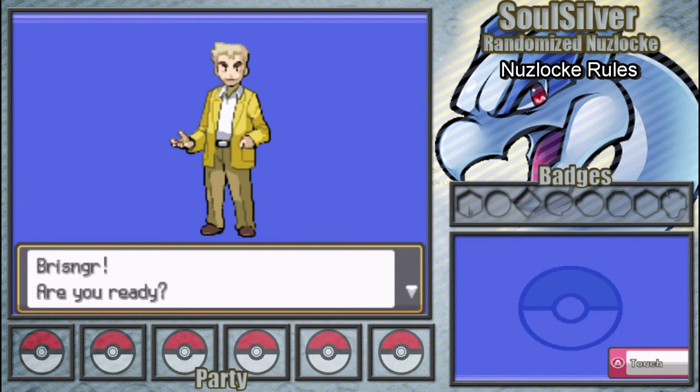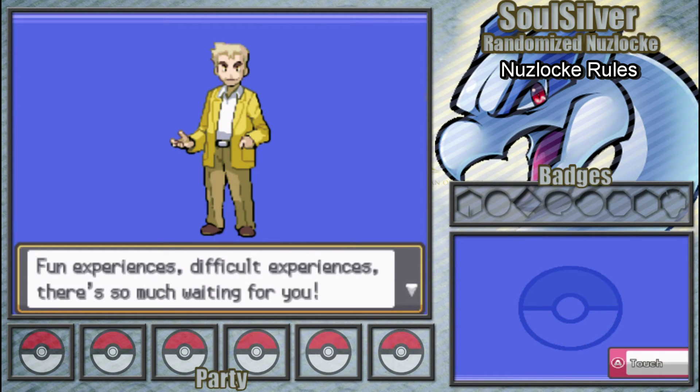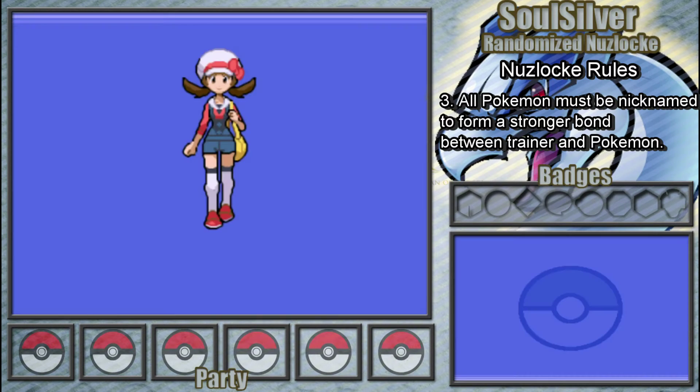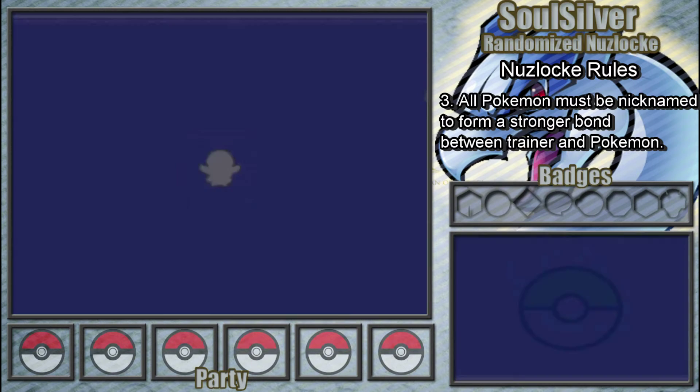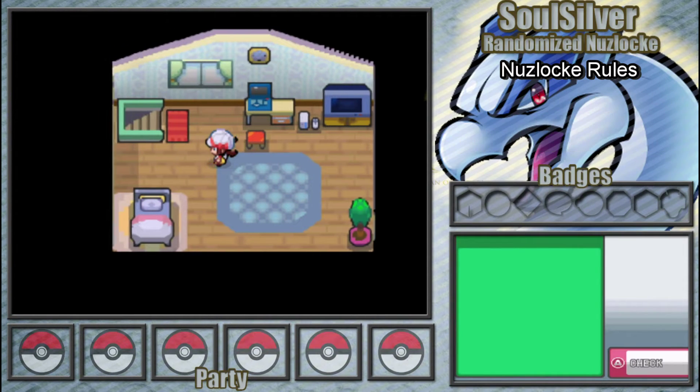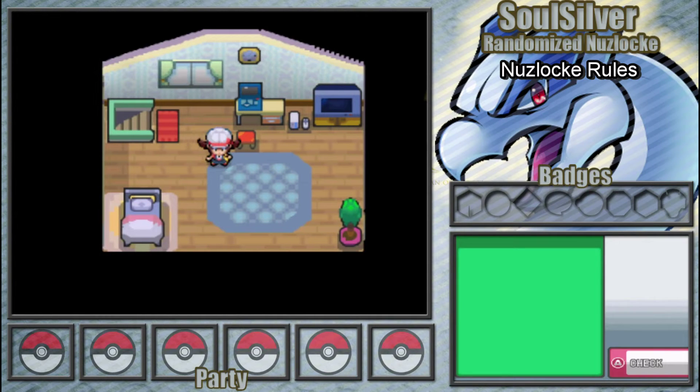There are a few other rules that I'm going to use because it makes the game more fun to play and to watch. The first extra rule I'm using is that you must nickname all of your Pokemon. This is so that you form a bond between the trainer and Pokemon — you get closer and all that.